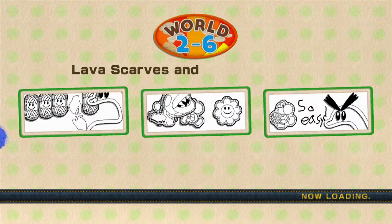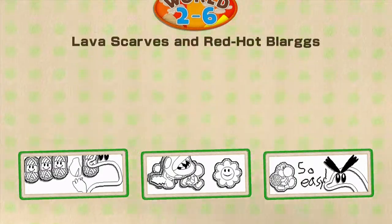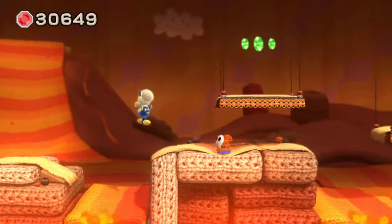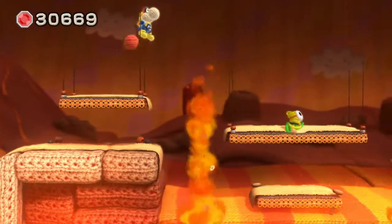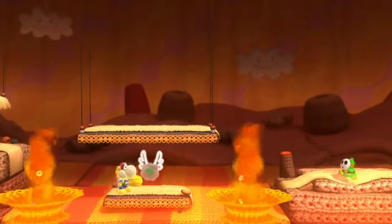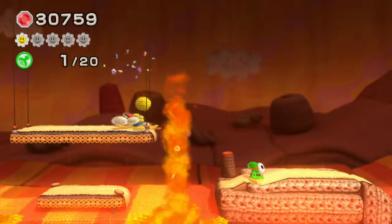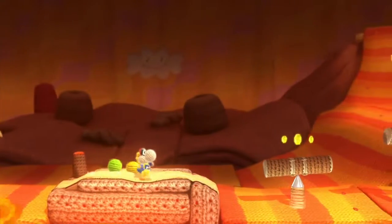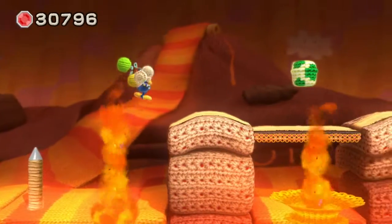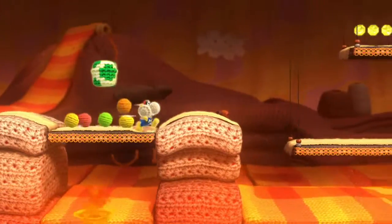It's just freaking amazing. I love how they added Pochi so you can basically have Pochi in every level. And you can have Pochi riding Pochi, or Pochi Yoshi riding Pochi. Anyway, getting carried away. Alright, so here we are — 2-6. This is where the desert gets really hot and we have lava. Right off the bat, we got our first flower.